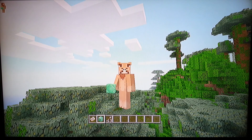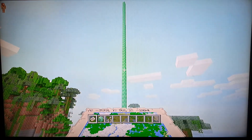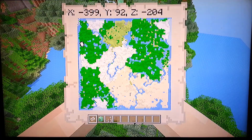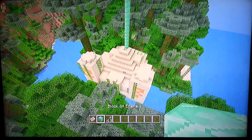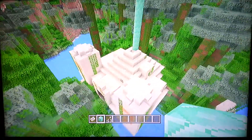I believe this is it — this is the finale. This is the most unusual thing I've ever seen in console Minecraft, ever. This is the next point of interest, and as you can see the coordinates are on the map — it's all the way to the side of the map. It is a desert temple in a jungle biome!